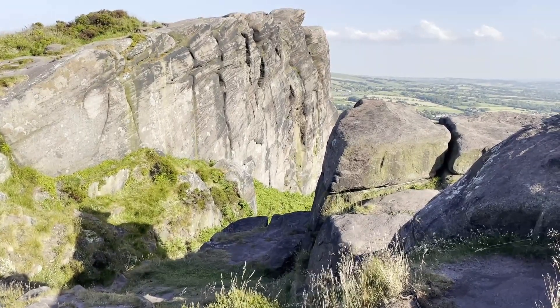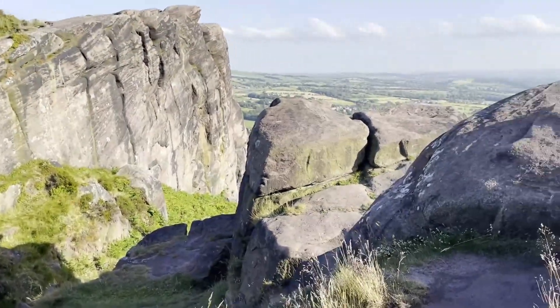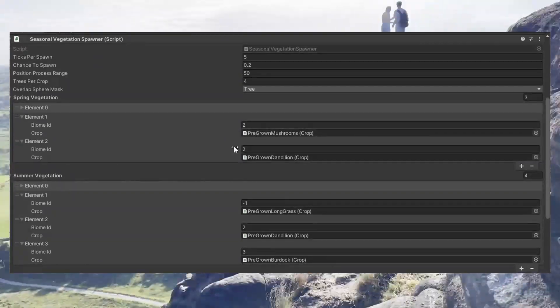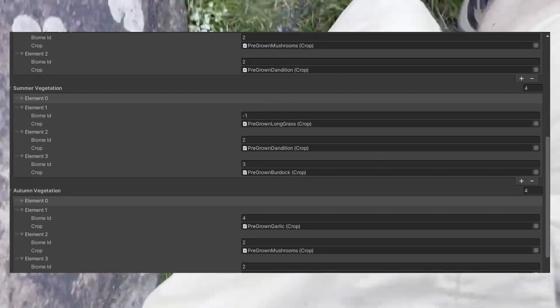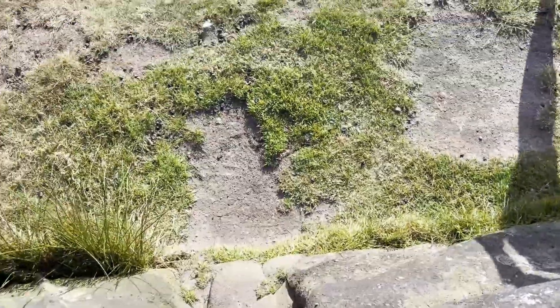I completely overhauled the system to, firstly, spawn vegetation as the world was being generated for the first time, all across the world. Each vegetation item has a few requirements, such as biomes, as well as a chance to spawn value. How they spawn is similar to before — the system goes through each tree in the world, checks for a random chance, and decides what to spawn. This is where the key difference is though: for the sake of exploration consistency, after the initial world gen, the spawn of vegetation becomes less random. By this, I mean that there will never be more vegetation in the world than there was initially on the first day. This sounds like a problem,